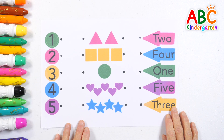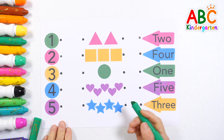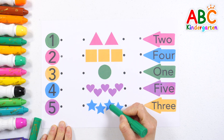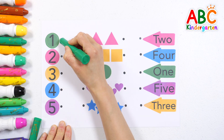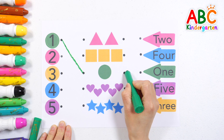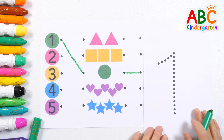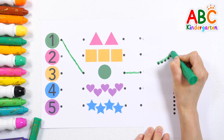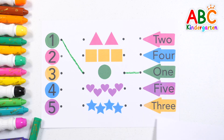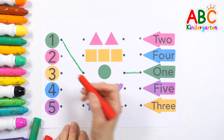Let's find and connect pictures with the same numbers. One — let's find a picture with one circle in it. That's right! Good job! Write numbers with crayons. Some of us go round and round, round and round. One. Some of us go round and round, all through the town. Two.